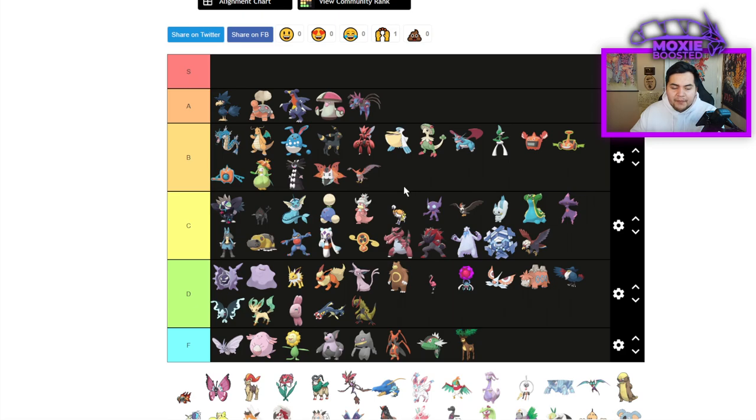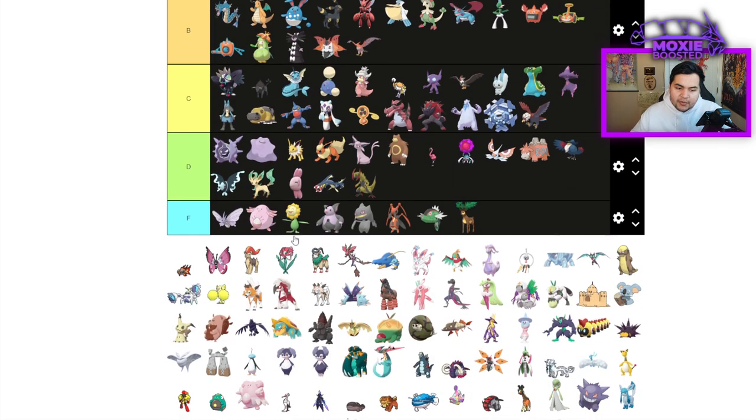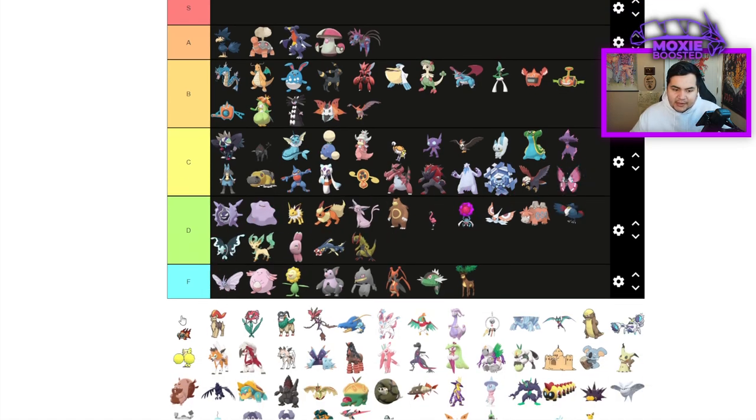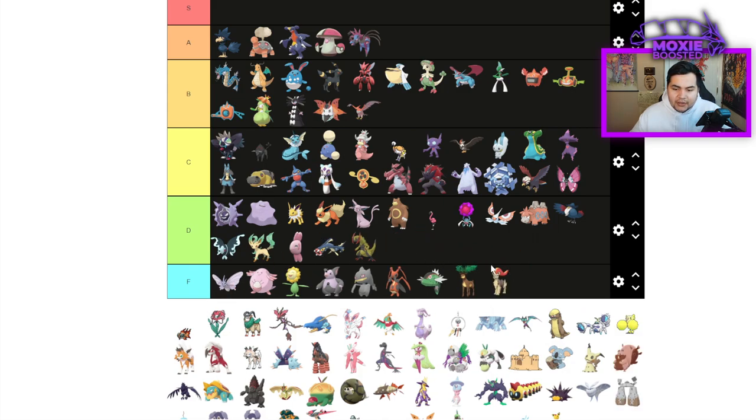Talonflame is B tier — it's just a bootleg Murkrow with Will-O-Wisp, but a little less reliable than Murkrow. Vivillon is going to be C tier because it has Sleep Powder and Compound Eyes. Pyroar is F tier — a bad Pokemon.